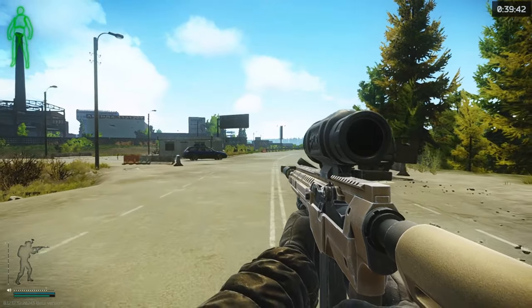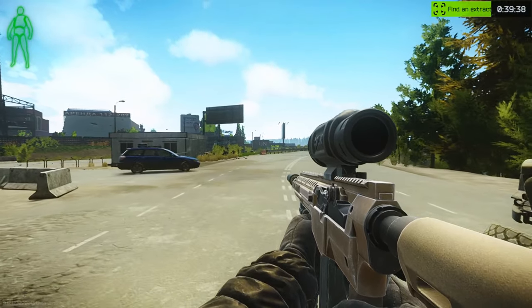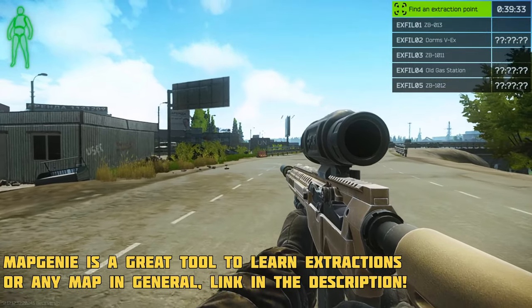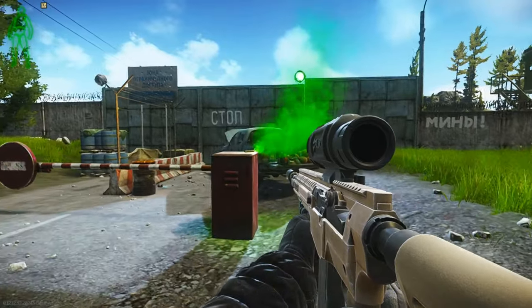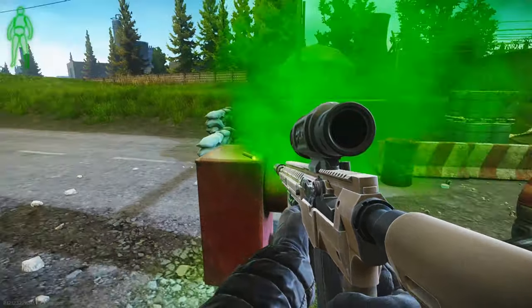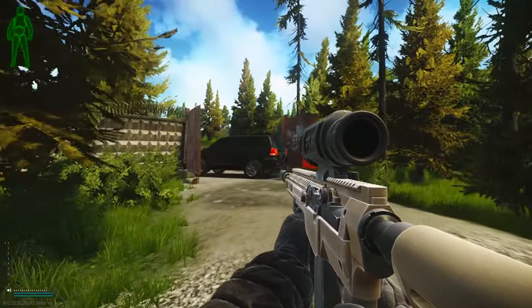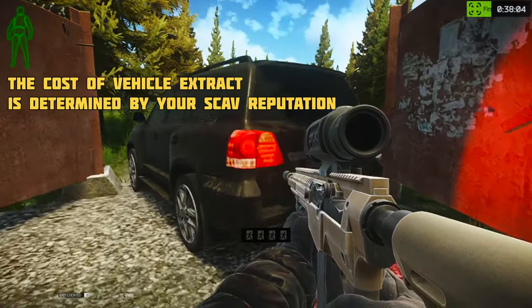This information is also accessible by pressing O. If you press it once it will show the time left in a raid. Double tapping O instead will also pull up your current available extractions. Extraction points with question marks mean there is a chance that the extraction is open, usually indicated by a light or smoke of some sort. The VX is the vehicle extraction which, if available, can only be used by one person or squad, and vehicle extracts also cost money which you have to be carrying around in your raid.